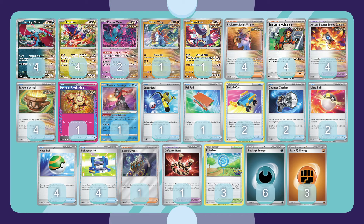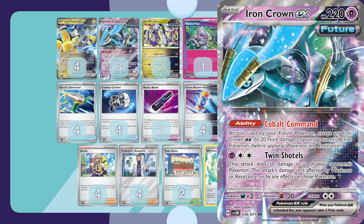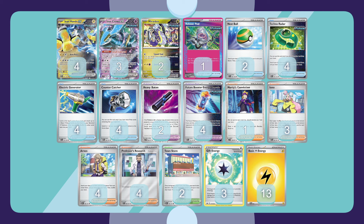Shay is going to be playing the Quad Iron Hands Future Box deck. It is incorporating the new Iron Crowns EX with that Cobalt Command ability, which is going to buff our Iron Hands EX's damage output. These are stackable abilities as well, so with the combination of these as well as future boost energy capsule, the Ampy very much can become very dangerous and even get over some ancient boosted basics on my side of the field.